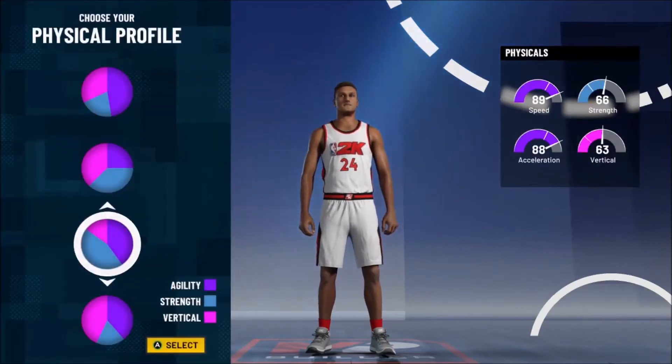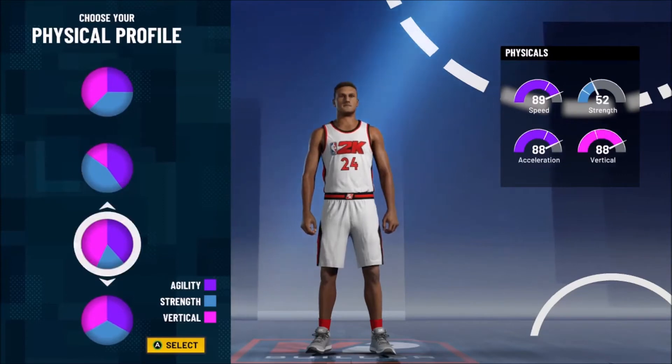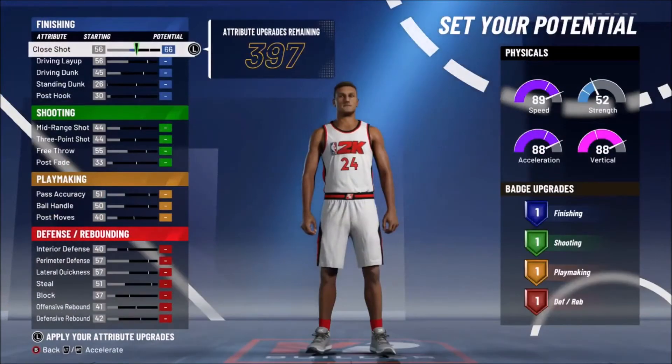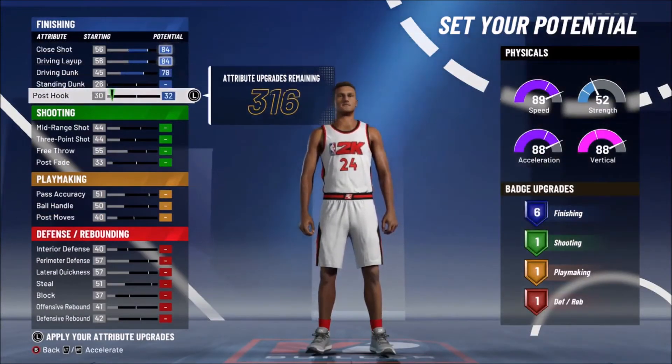You can do whatever you prefer, but personally I want the speed and vertical for when I go for rebounds and dunks, so I'm going to take the speed and vertical pie chart. You're going to want to do it just like this — seven finishing.